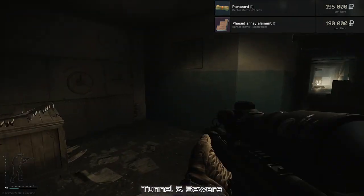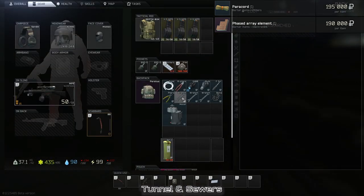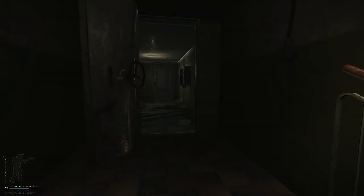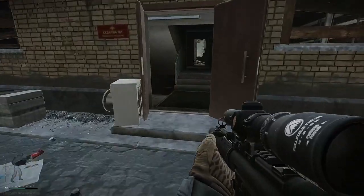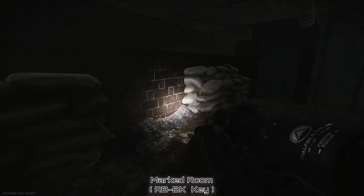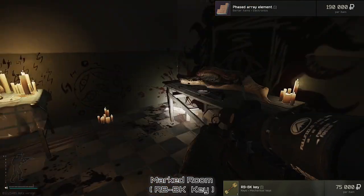Now that we're in the basement of White Pawn, you can stop here for a weapon box and a toolbox. From White Pawn I run right over to Black Pawn and go straight into its basement in order to look for the marked room. Phased array elements have a very low percent chance to spawn here, but they can.